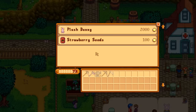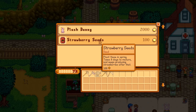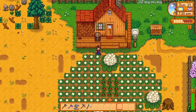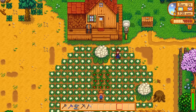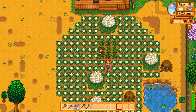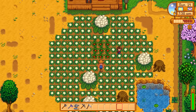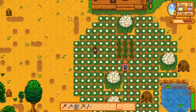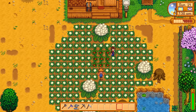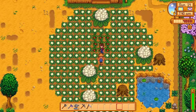You get strawberries from the shop where Pierre sets up at the festival - they cost 100 gold each, well worth the money. Yes, they're expensive but you will get your money back. Once you've got your strawberry seeds, you don't need to plant them that day since it'll be late by the time you get back from the egg festival. Plant them the next day, but don't take too many days because you're going to get two harvests out of them in spring. They mature after eight days and then every four days after that.